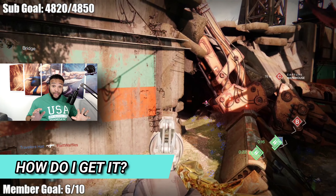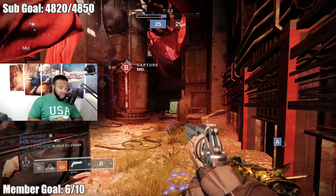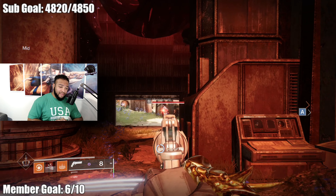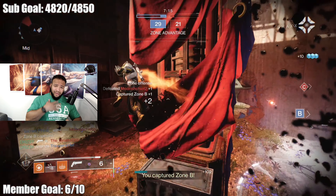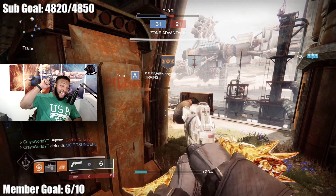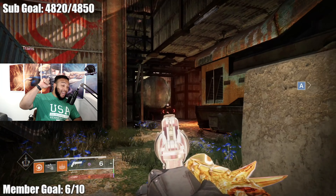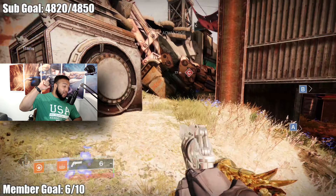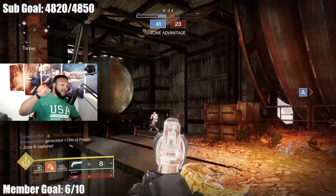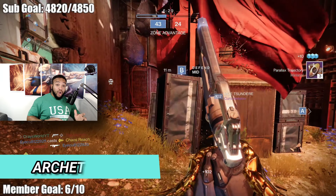How do you get the gun? Super easy — you just gotta grind maybe the most annoying game mode in history, also known as Gambit. Or hopefully you copped it from Xur last weekend like I did. I wish I would have dropped this video over the weekend when Xur had it live, but it didn't work out that way because life happens. So if you want to do it the old fashioned way, better run some Gambit and hope the Drifter blesses you.